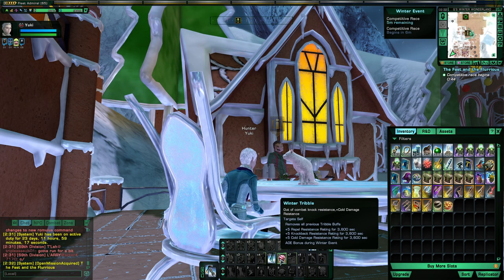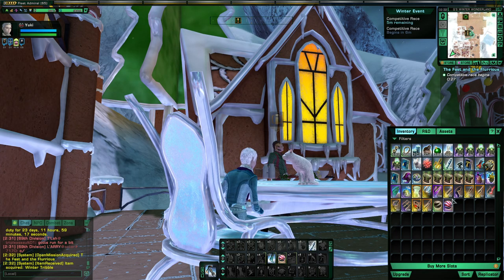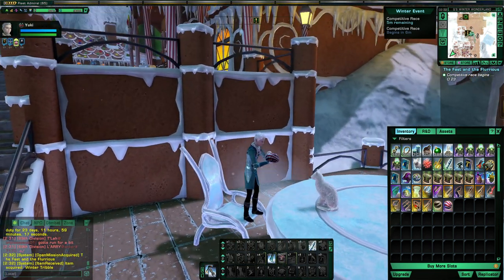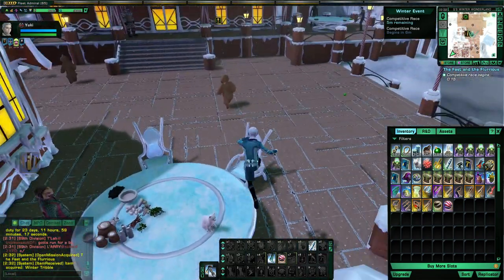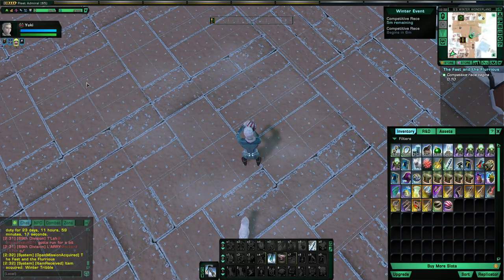But while we're at it, why don't we look at the stats, as I already have one. This Tribble is perfectly suited for the Winter Event as it gives you Repel Resistance, Knockback Resistance, and Cold Damage Resistance. And also, during the event, it gives an AoE bonus. There's a newly bred Winter Tribble. And when you activate it, this is what it does — that's the AoE effect. I'm not sure what the range is, but when you activate it, it does produce a circle, so that's the range.